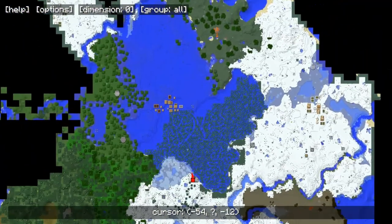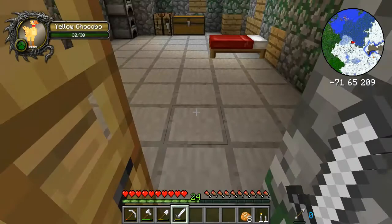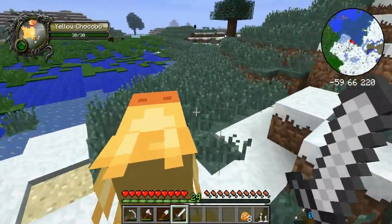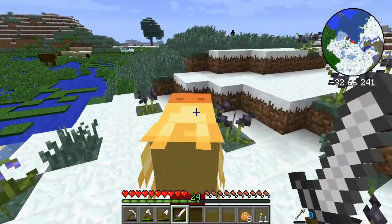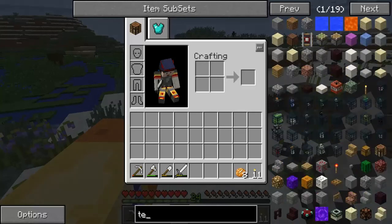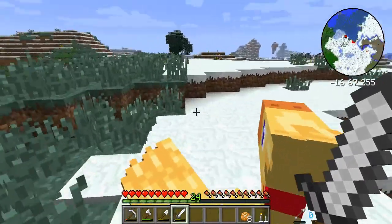Straight north I'd have to go through this swamp, so I'll probably go around the swamp. I'll probably bring the bed with me actually - oh no, what I'll do if I find sheep is make another bed, and just bring that so if I want to skip the night I can jump into that bed. I wonder if you can get like a bed roll or a tent - it would be pretty good if you can make a tent, like a temporary home when you're travelling long distances.